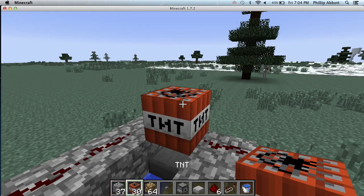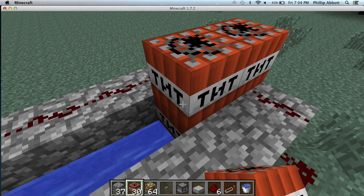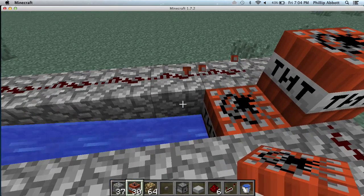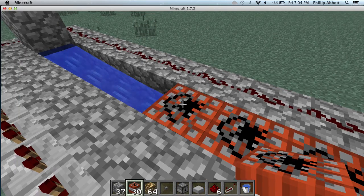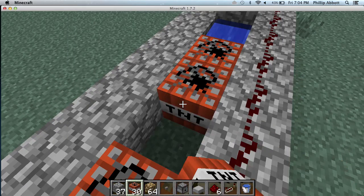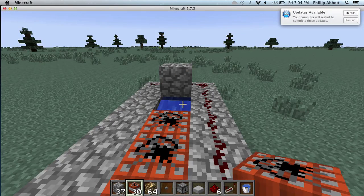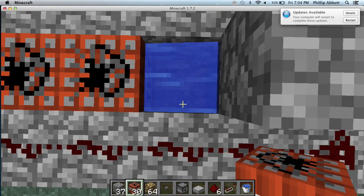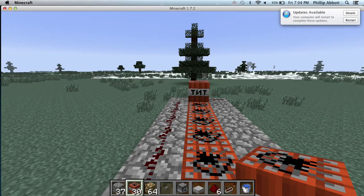This one has to light or it will not work right, so if it doesn't light you should just back off because it could kill you. If you're in survival, I like to build it in creative so it doesn't kill you if it misfires while you're just practicing. But once you've got it down, you can do it in survival if you'd like. I just started practicing this today — this is like the second time I've built it, so bear with me.